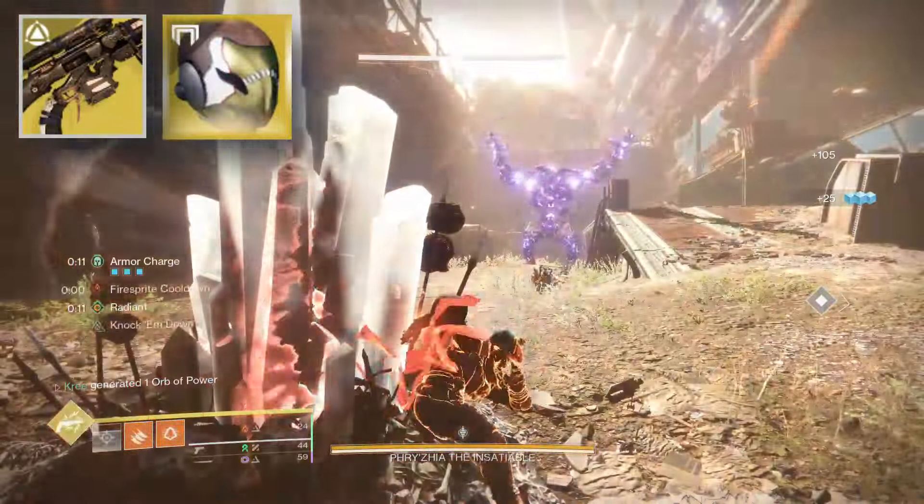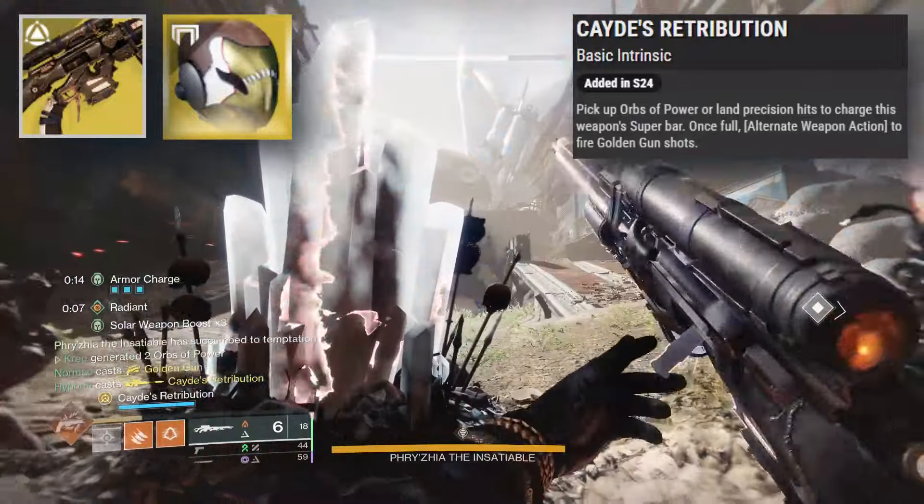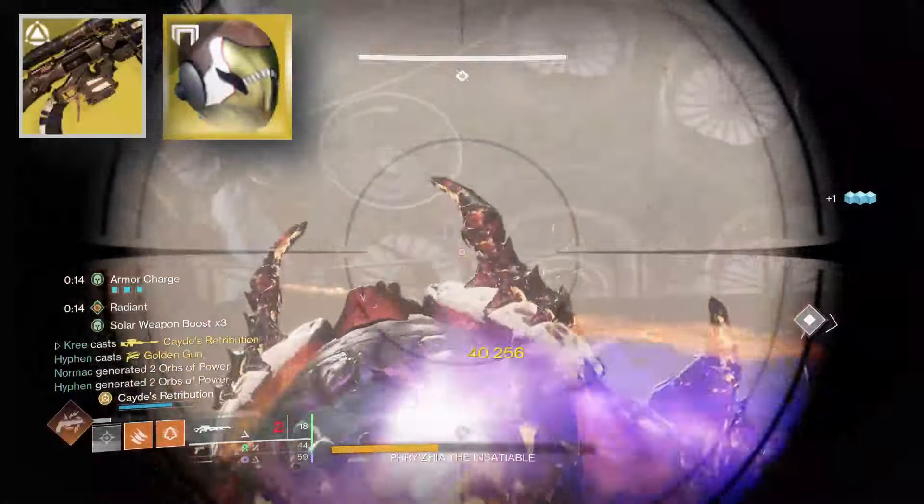The main perk of this exotic sniper rifle allows you to charge golden gun shots whenever you pick up orbs of power or land precision hits. To be exact, you have to land six precision hits to charge it.